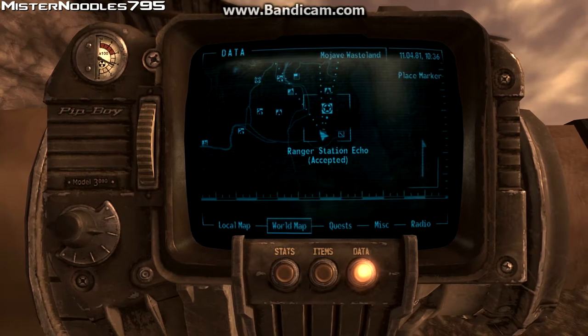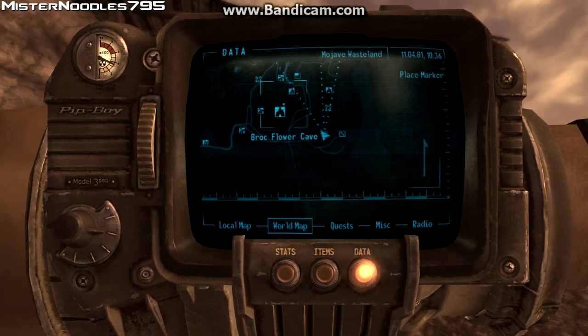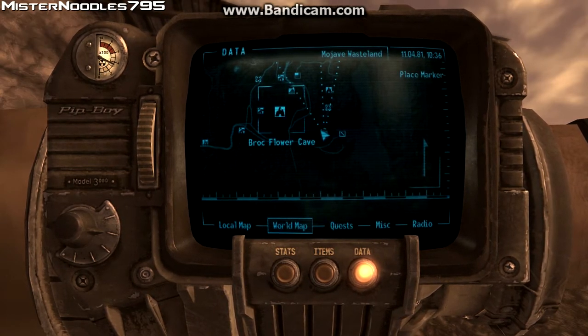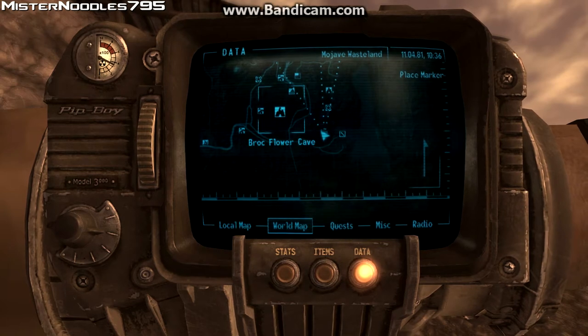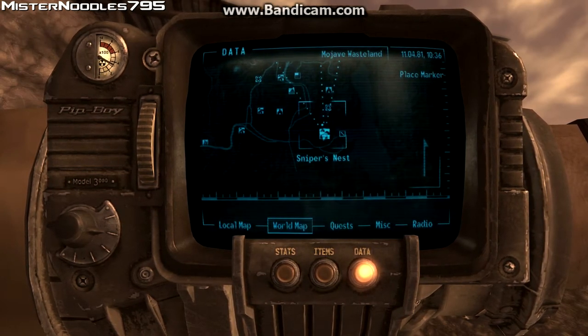It's south of Ranger Station Echo, Lucky Gemmine, southeast of the Wrecked Highwayman. And if you've watched my Ratslayer video and got the weapon, if you go back to the Rockflower Cave where it's located and basically head southeast from there, you should arrive here at Sniper's Nest.